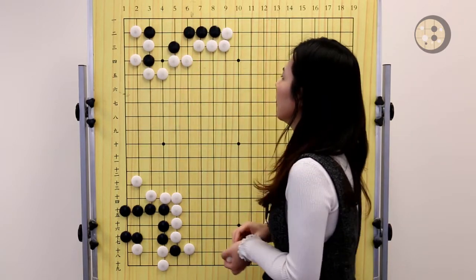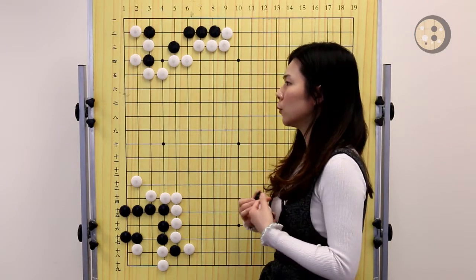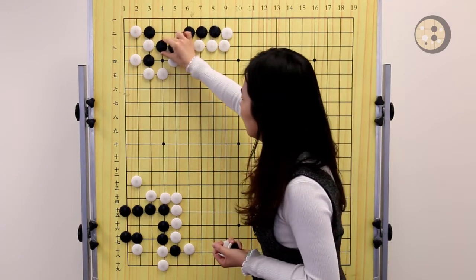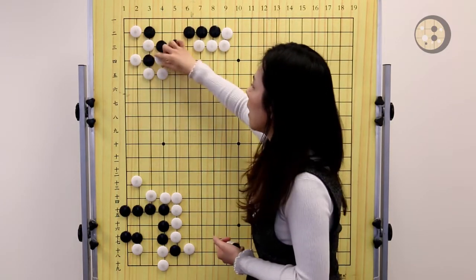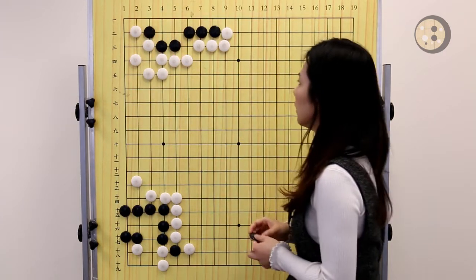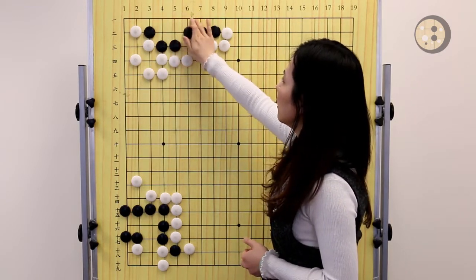So how can we make it alive? The correct answer is when you're trying to make your group alive, we always look for a sente move first. So where is the sente? Here is the sente. After the atari here, white needs to either connect or capture, otherwise this stone will get captured. So either connect or capture both work. And now it's even bigger than the bent four.